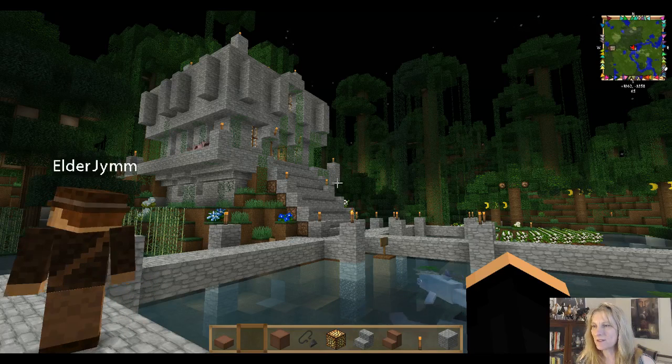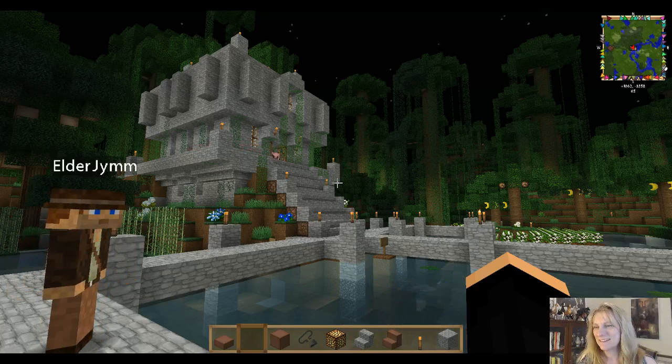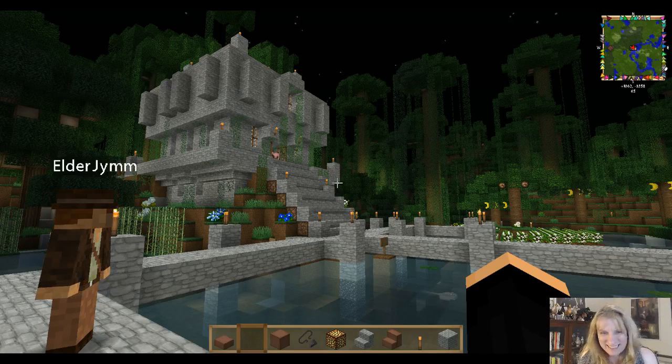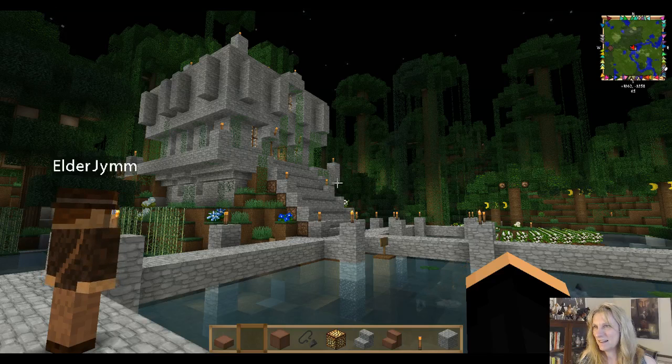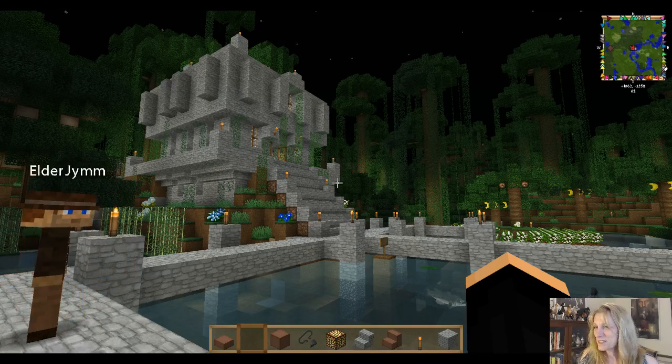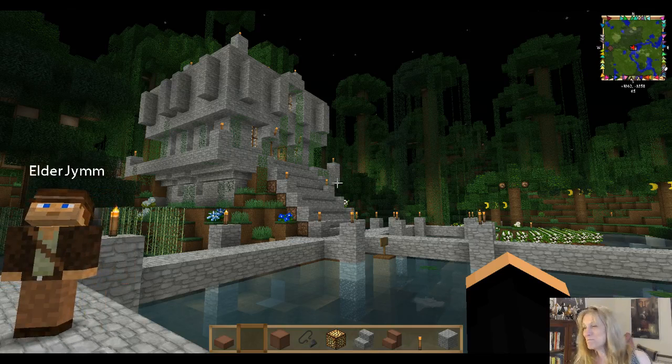It feels like it's just growing right up out of the jungle — or like the jungle has taken back over some of it. Future plans: I'm going to make a more disordered, collapsed temple in another part of the forest. People were talking earlier about solar power — I might build a temple to the sun and have more mechanical things there. If the factories look like this, build all you want!